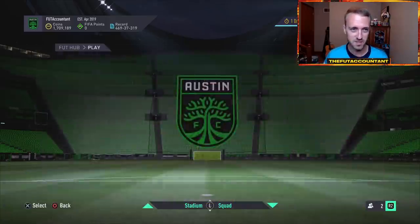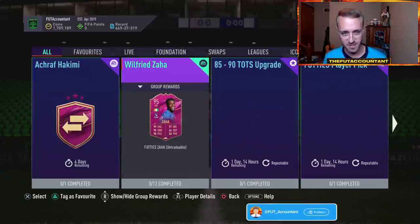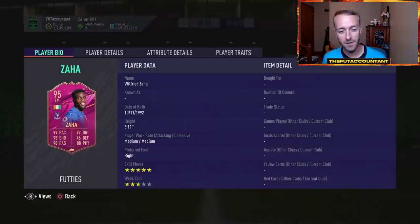Relating to weakening rewards and how you can maybe stay ahead of the game before probably another market crash on Friday. Let's talk about this first things first. This is the Zaha SBC. I was appalled today when I opened up my FIFA Ultimate Team SBC section and I saw this card.